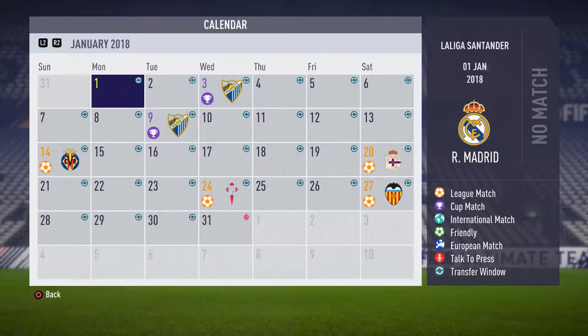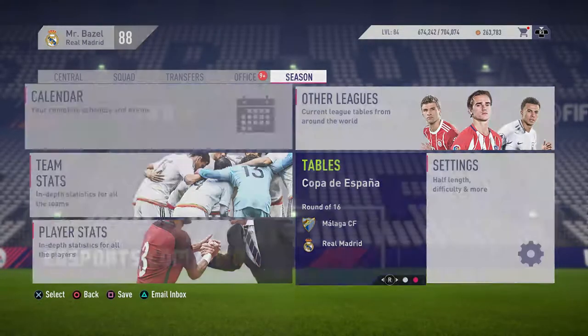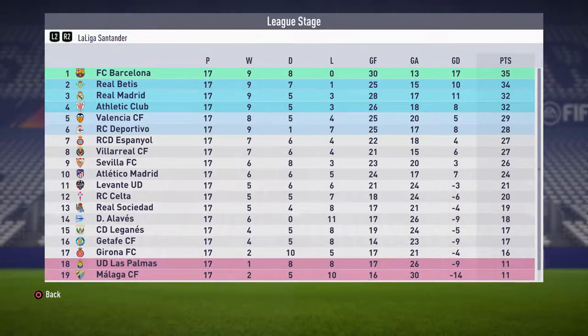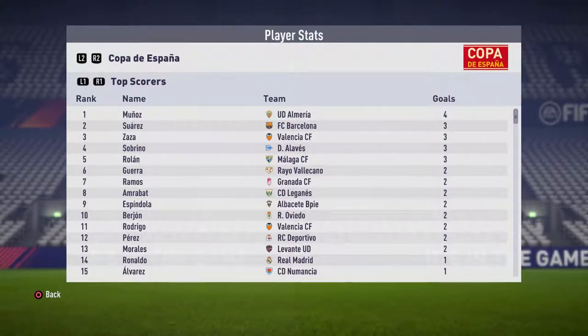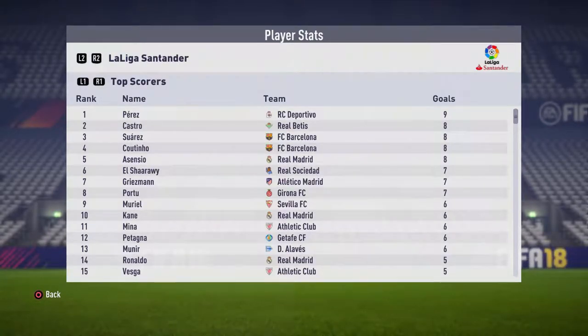We've reached the 1st of January 2018. We're through to the round of 16 in the Spanish Cup and still in the Champions League. Checking the league table: we're third, having played 17 games — won nine, drawn five, lost three, 32 points. Real Betis are second with 34, and Barcelona lead with 35 points. Barcelona haven't lost a game but have drawn eight, so we're not doing too badly.